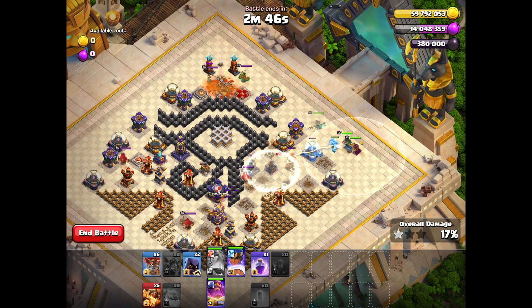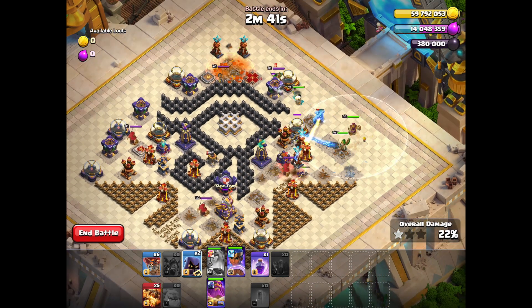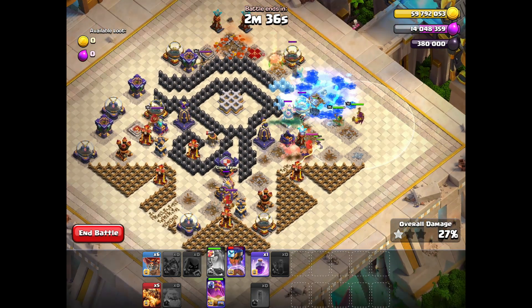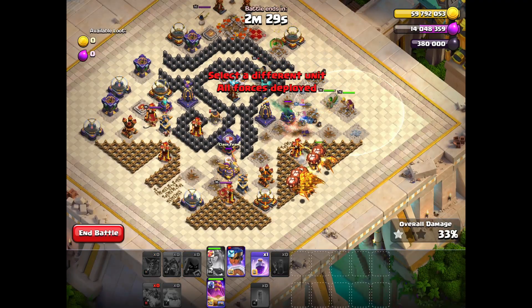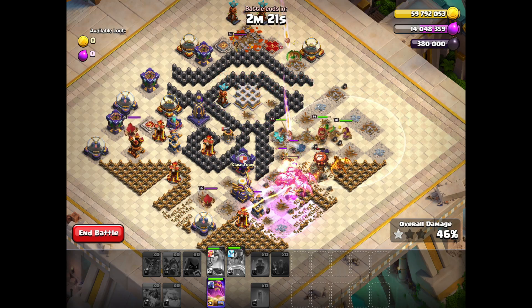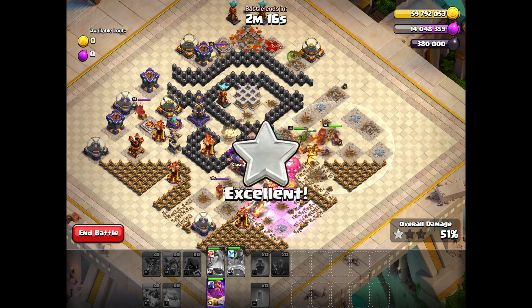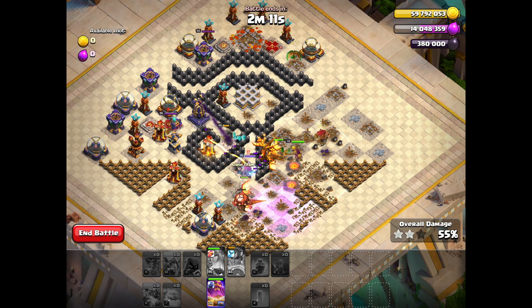Then we use our queen with the giant arrow, also the ice golem, royal champion, and grand warden. We use skeleton spells and a couple of headhunters to take down the enemy king. Our royal champion goes towards the town hall, kills the enemy queen, then switches and joins our queen and grand warden. Then we send out all our loons and super dragons to destroy the Inferno towers and eagle artillery.